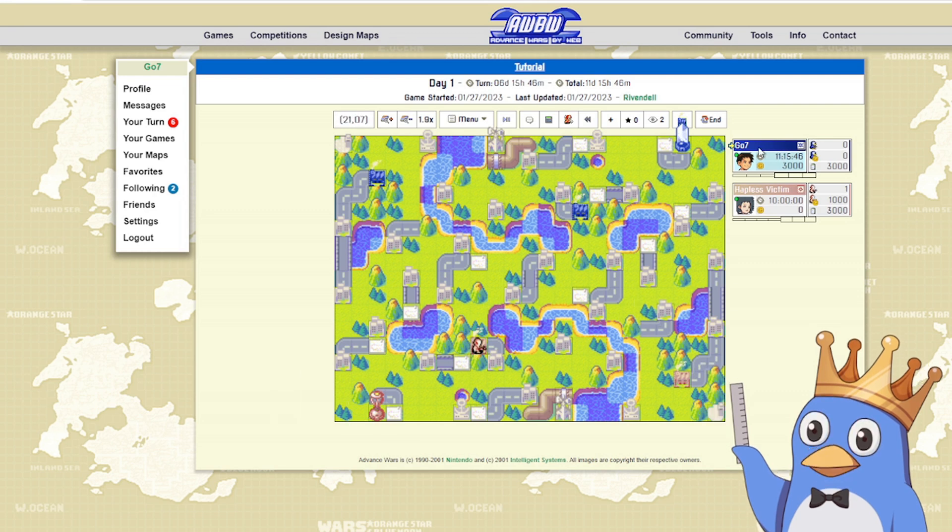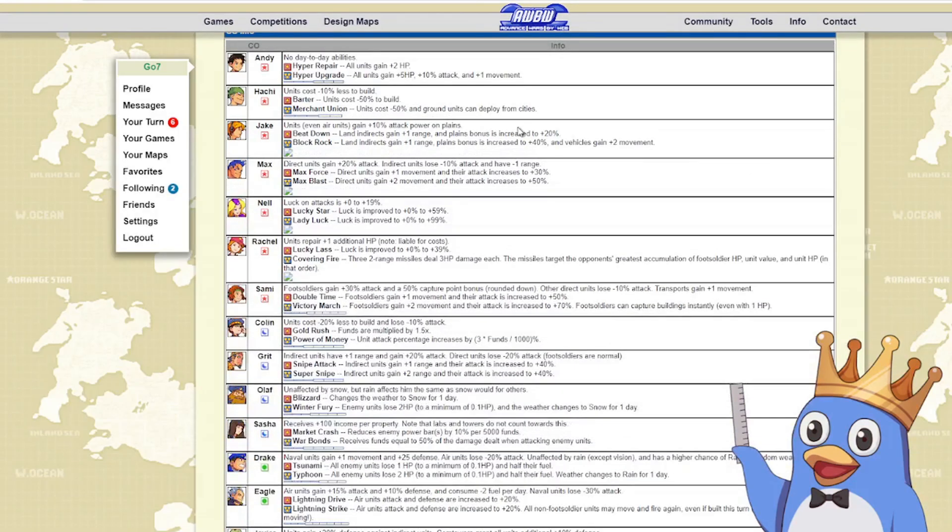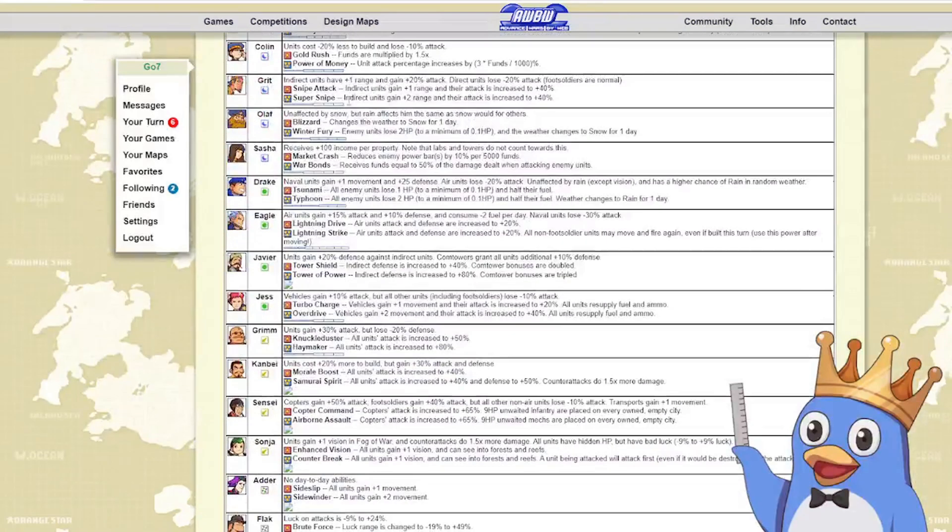It shows your country — I am cobalt ice, which is dark blue, and that corresponds with the map. You can see the buildings I own, and my opponent is white nova, shown in pinkish color. It also shows the COs you're playing with via portraits. If you mouse over them it shows the description — I'm playing Andy with no day-to-day abilities, and my opponent is playing Lash, whose units gain plus 10% attack for every terrain star, though air units are unaffected. You can click on the portraits to go right to the CO chart and see what their powers do.